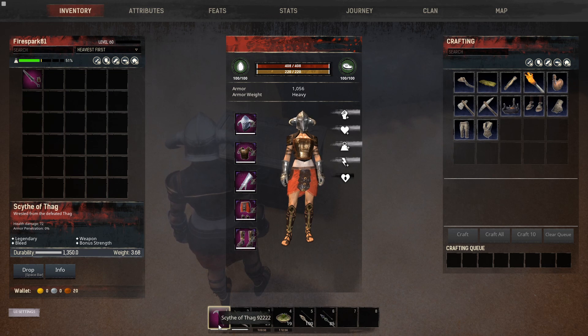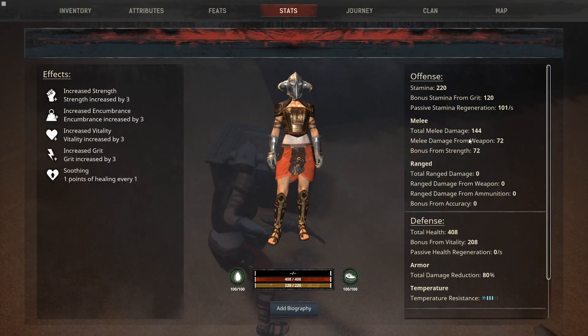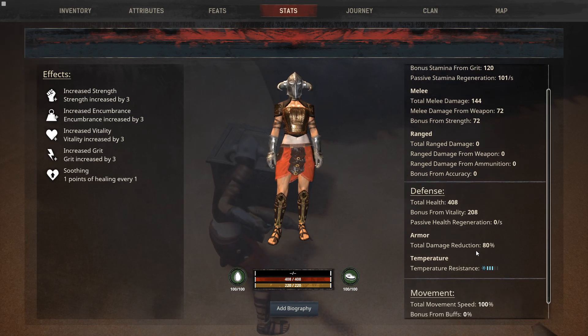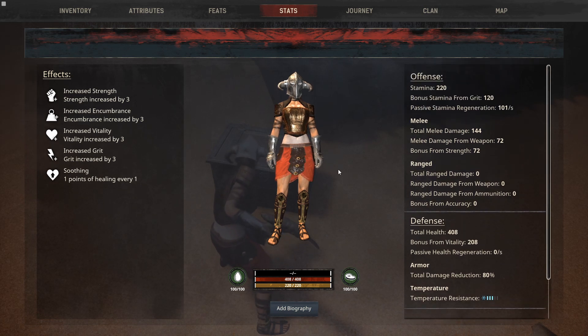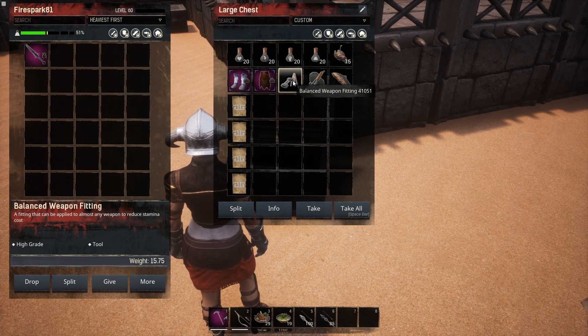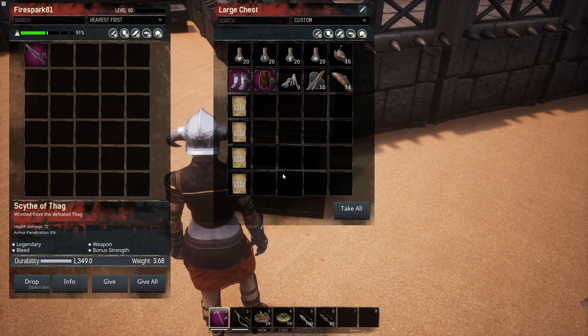Our main weapon is the Scythe of Thag. It's 72 base damage, and once equipped with maxed-out Strength, if you look at our stats we're doing 144 damage — and that's just with the light attack. Heavy attacks are going to be way more than 144. Our total damage reduction is 80.